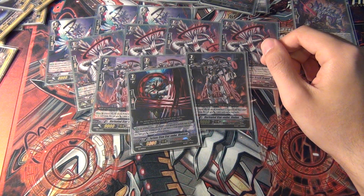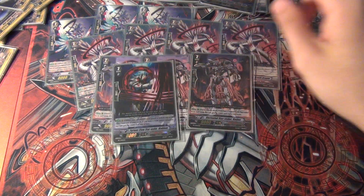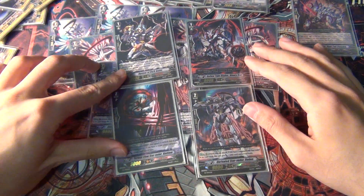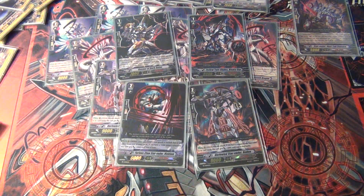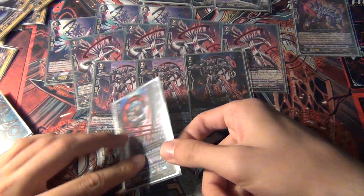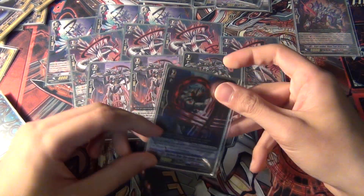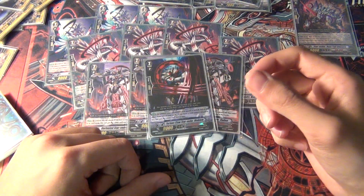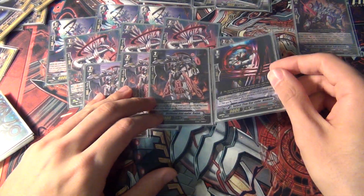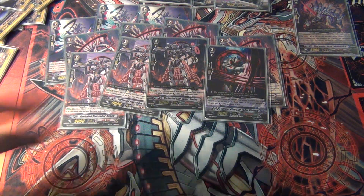And then one Furious Claw Star Vader Neobium — this is one of my promo cards, so these were the four I got from each of those boxes and I decided to throw all four in. Otherwise, if I didn't want to run him, I could probably just run four Radon. But in a way he's kind of good with the break ride because he becomes stronger than Radon for that turn, and he's pretty much similar in terms of what he does. So that's the grade two lineup.